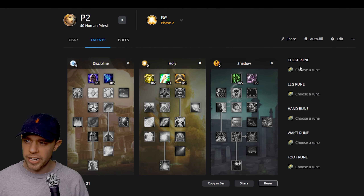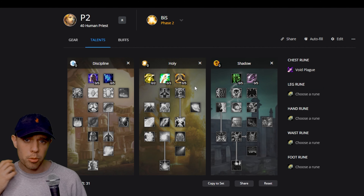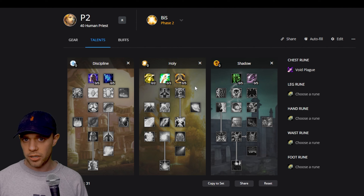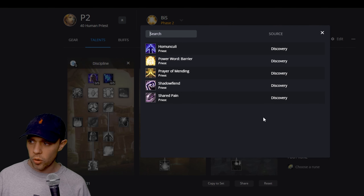So starting off, what is the first rune we're going to get? Well, this is likely going to be Void Plague. This is available very easily in your starting zone and it's quite a powerful damage-over-time spell. We're not going to be using it for too long, however.